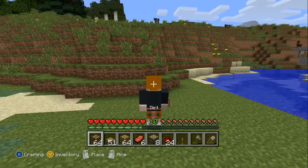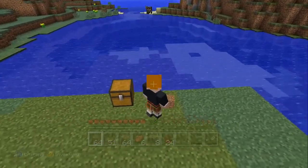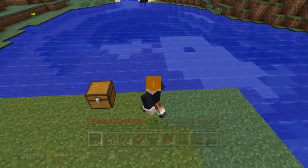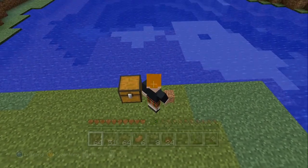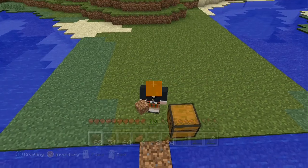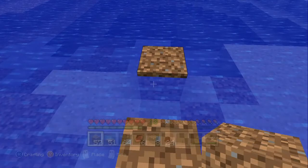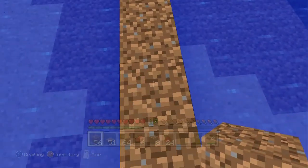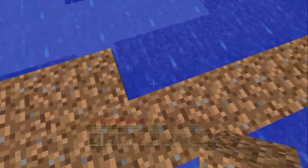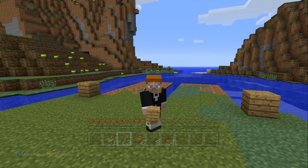First thing that you want to do is go ahead and just lay down the dirt. You want four rows of dirt, eight long on both sides with a row of water in the middle. Now I am building this here because I think this is going to be a little bit easier than actually trying to get water. Alright, so here we go with the eight. Okay, so I've got my rows of eight already done.